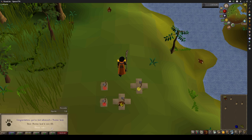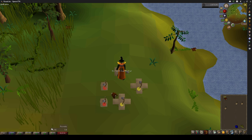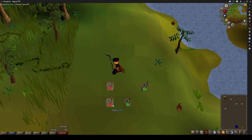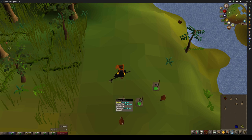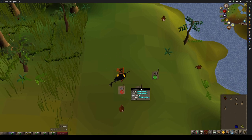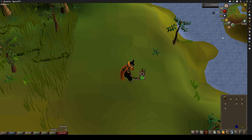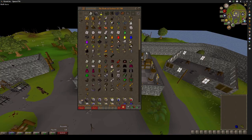And now that's 83 hunter — that means we can go try our luck and catch some dragon implings and see if we can get lucky with some glories, or just be sad. We caught 1,155 grey Chinchompas and 8,697 carnivorous Chinchompas on the way to 83 hunter.